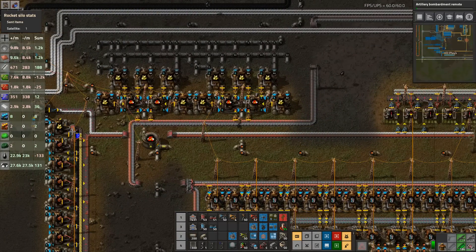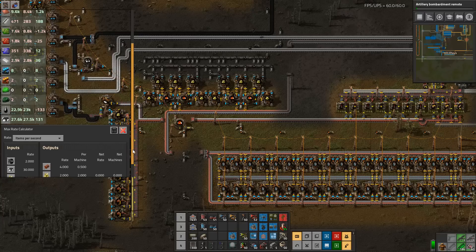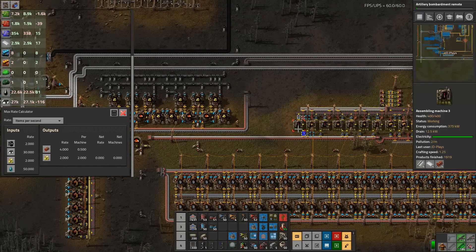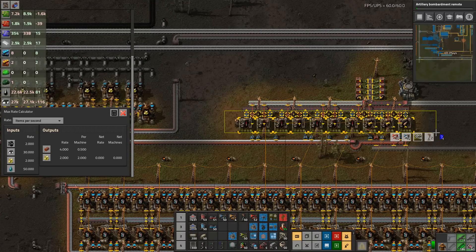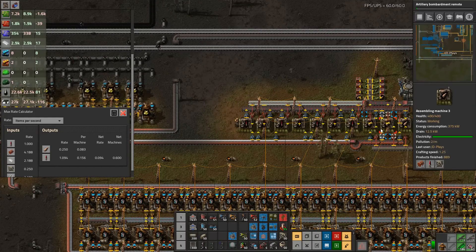First off, how much explosives are we making? We're making four, and we're spending four. So we need to upgrade both of them.